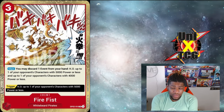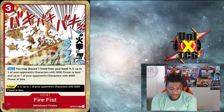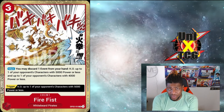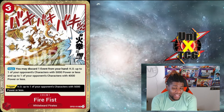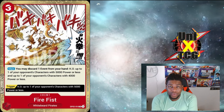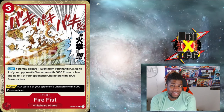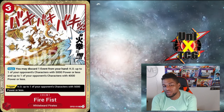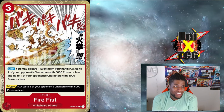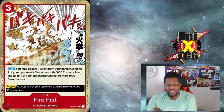Next, Fire Fist — you can discard an event card from your hand to KO one of your opponent's characters with 5000 power or less, and one with 4000 power or less. With Marco's effect, you could potentially hit a 7000 and a 4000, or more likely a 5000 and a 6000. Imagine being able to hit a 6000 and a 5000 off the field at the same time — for four DON, drawing, stacking, and then playing this card.